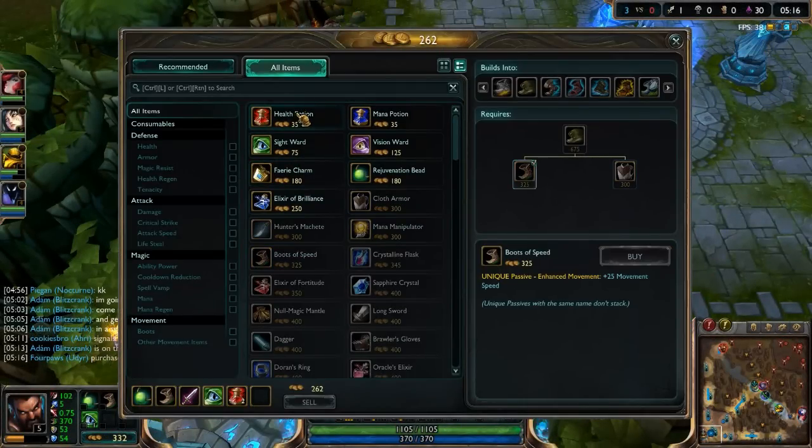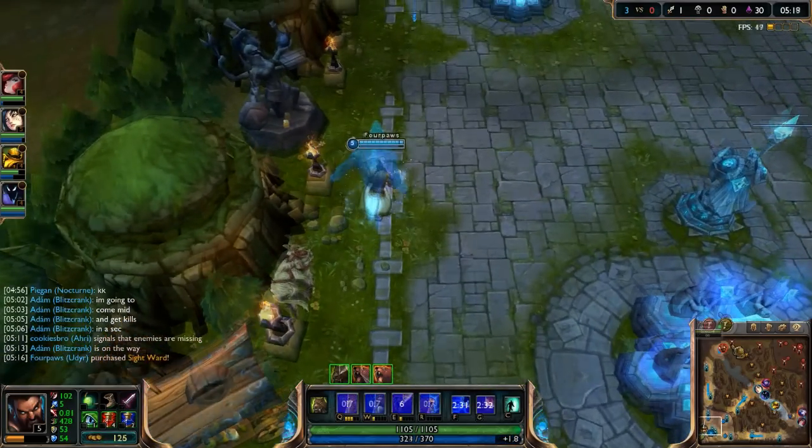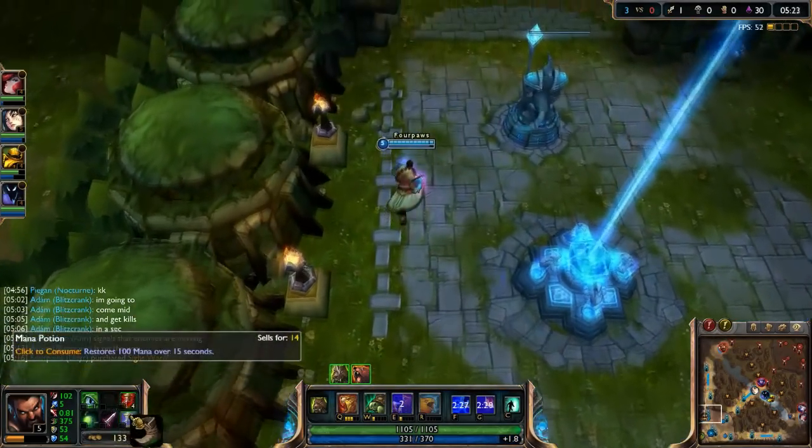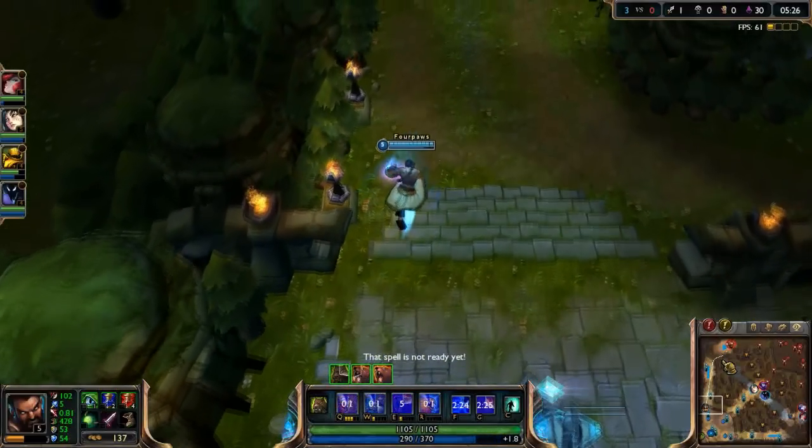Hey guys, 4puzz here. Today we're going to be looking at how to correctly use Udyr's stances in the lane whilst farming and trading. In this video I'm going to assume that you're only putting skill points into Tiger, Turtle and Bear stance.